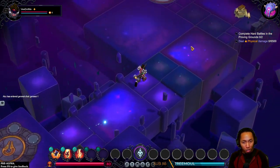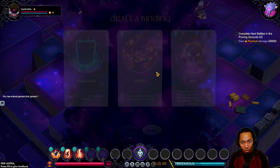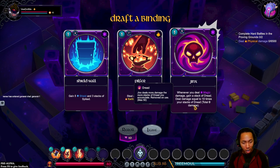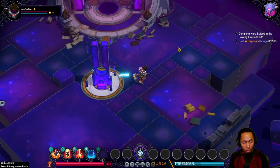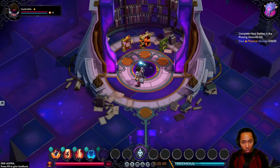That first choice is always really weird to me. Binding Draft — Shield Wall: gain five shield and three stacks of spiked on a cooldown. Steal a small amount of quillings from the enemy. Whenever you deal magic damage, gain dread. And then is this like a metacurrency? Tank build — a little bit like Curse of the Dead Gods. They have a little bit of everything in this game so far.